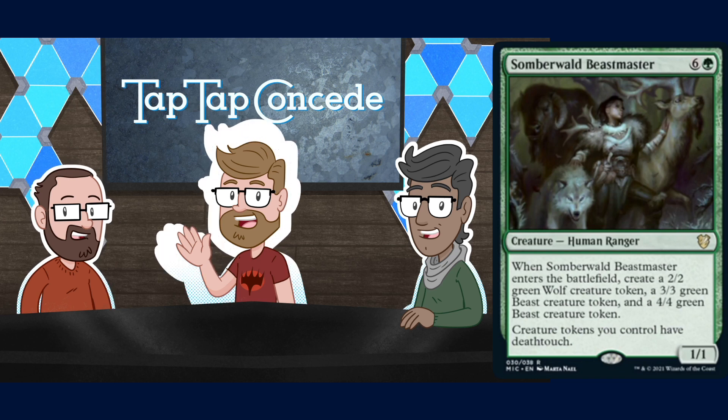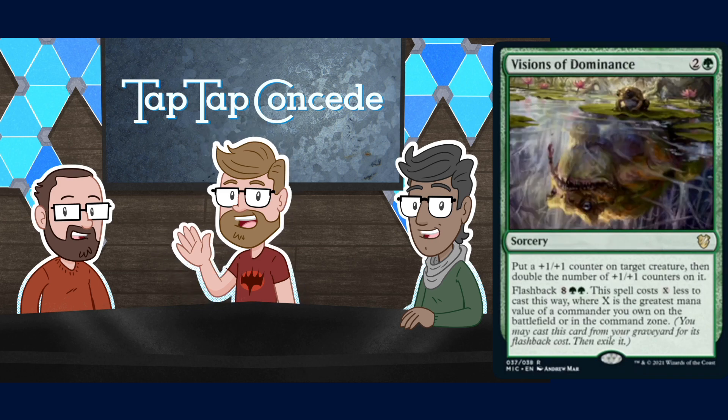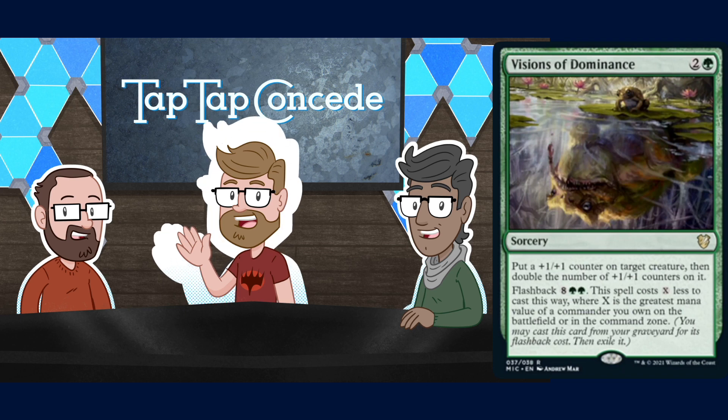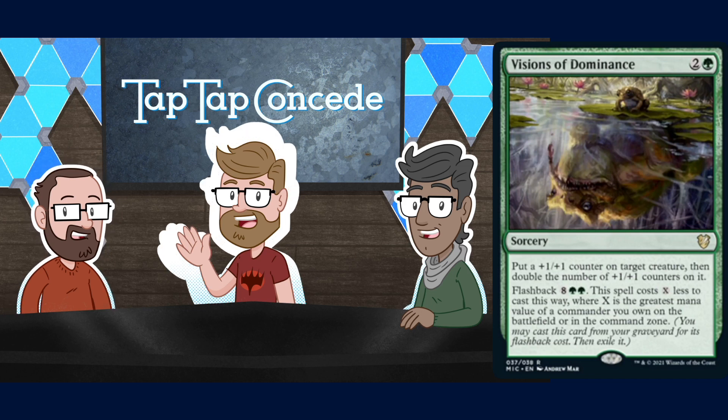The green Vision from the set boosters is Visions of Dominance — terrific art, like a tiny frog on a lily pad looking at its reflection which appears to be the Gitrog Monster. Someday, little buddy. It's two and a green for a sorcery — put a +1/+1 counter on target creature then double the number of +1/+1 counters on it. Flashback for eight green green, same cost-reduction clause based on your commander's mana value.